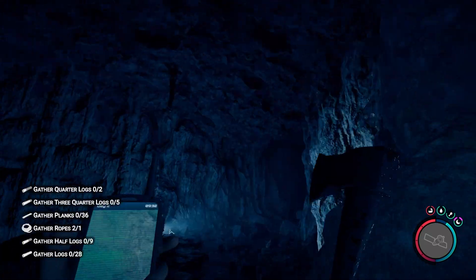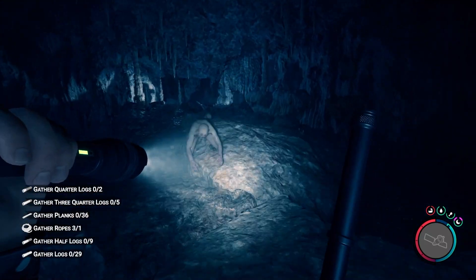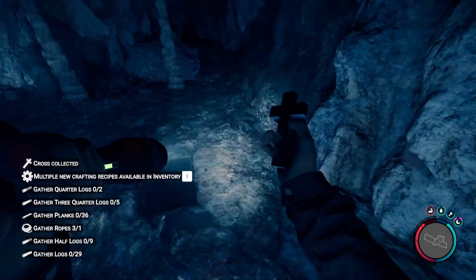Heading inside, the first room you'll find is full of supplies. The next room is a big open area, and if you stick to the right-hand wall, you'll come across the cross item.